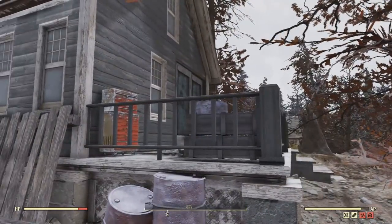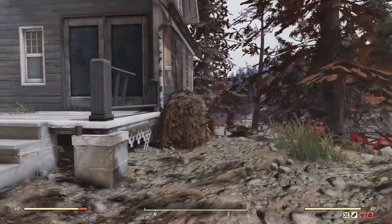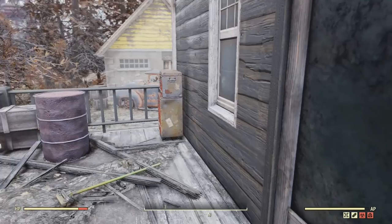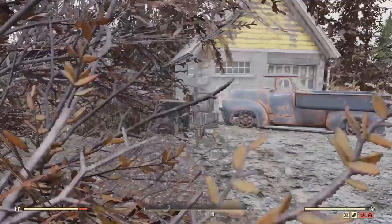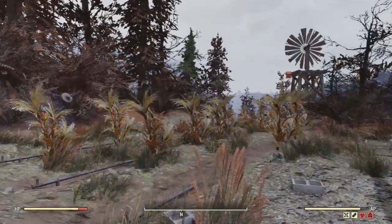Both buildings are inaccessible unless you know the trick on how to get inside, which I'll show you in the last episode, episode 100, on how to clip inside of buildings. It's a really simple trick to get inside. So both the home and garage are inaccessible.